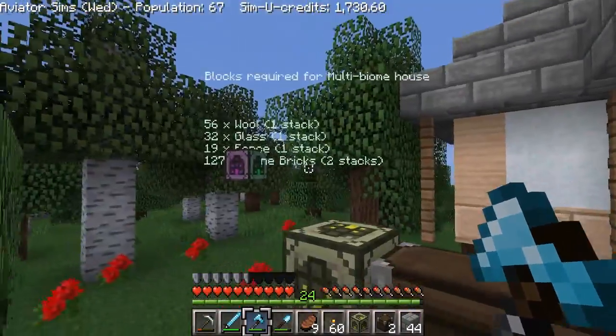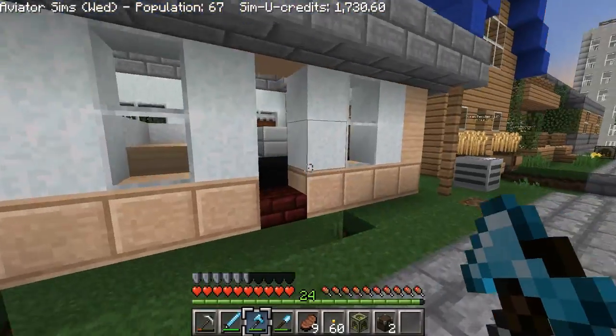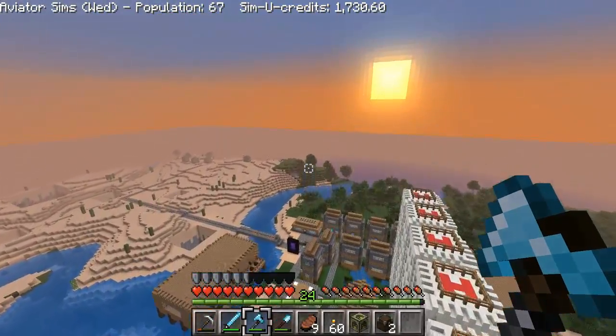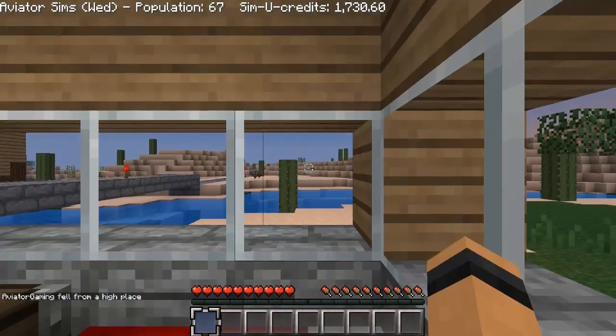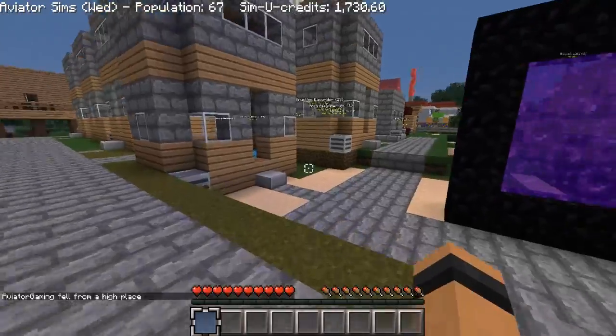127 — yeah, this is good. Let's put that in there. This is looking really nice, you guys. We do need some dirt, so let's go get some to even this out. We'll have to do that tomorrow and then continue the road. Suddenly I fell — was it because I was in my inventory when I fell? Oh no.